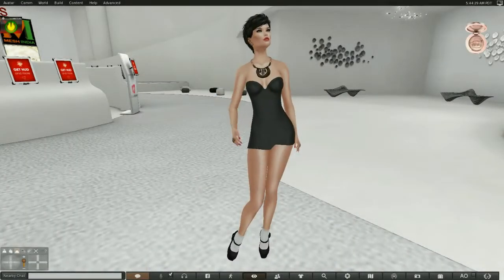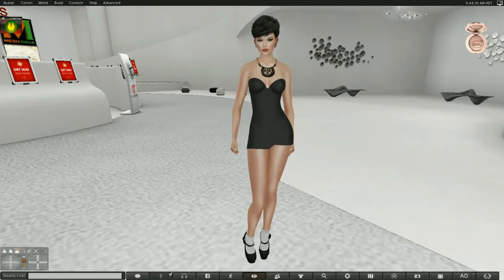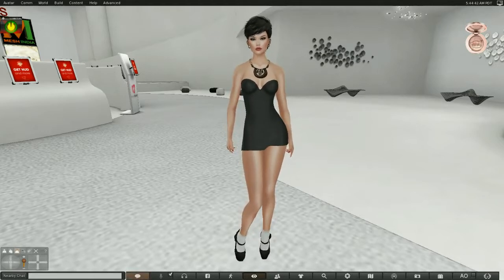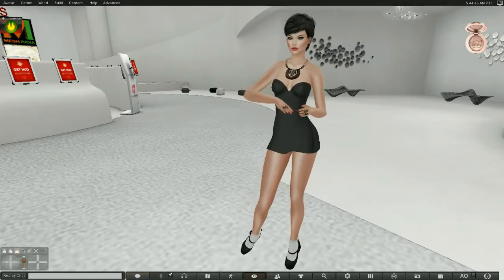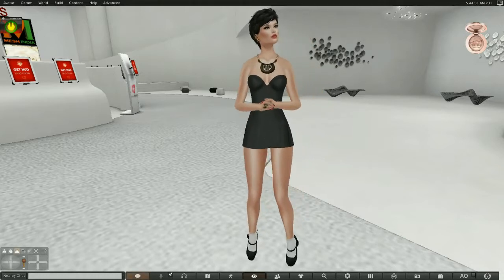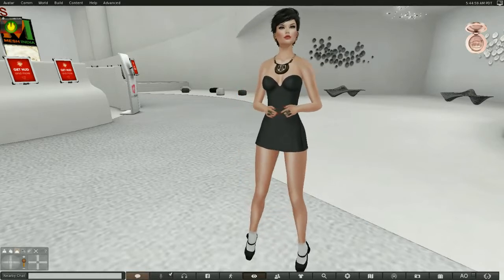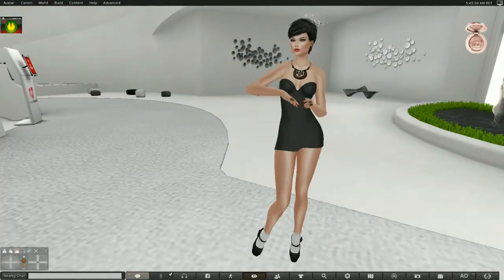Hello everyone, my name is Trinity Aronaut and today I am visiting Pocket Gotcha. Before I do that, I'd like to tell you that everything I am wearing here — except my hair — including my skin, my ears, my necklace, my rings, my dress, and my shoes has come from this particular event, Pocket Gotcha, and this is the round for October.